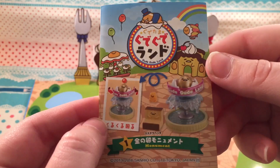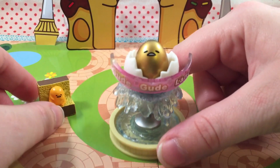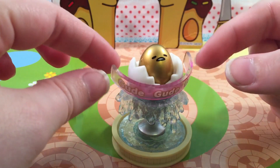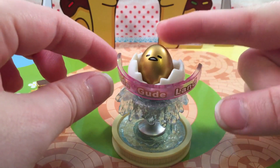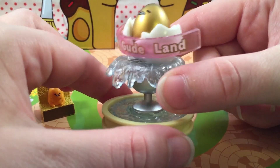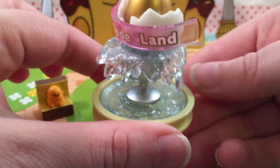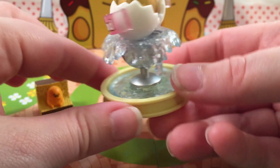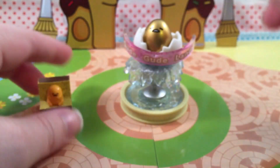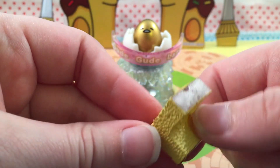The first one is this monument — the fountain is super adorable and it even kind of spins around. It says Gudagudaland, it has Gudagudama and an eggshell, and then the fountain actually looks pretty realistic water-wise — a nice sparkling fountain. So we'll put that right in the center.